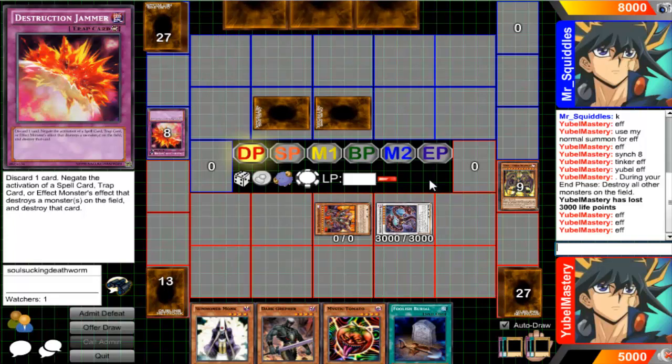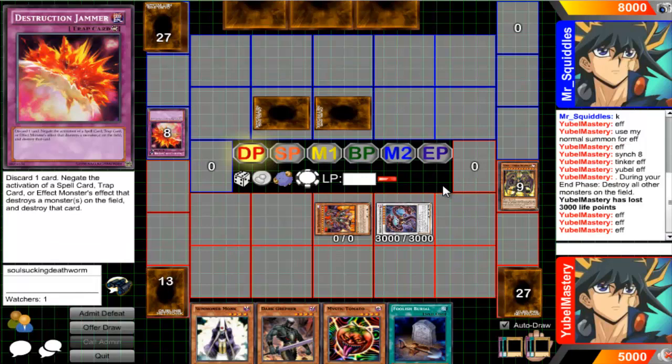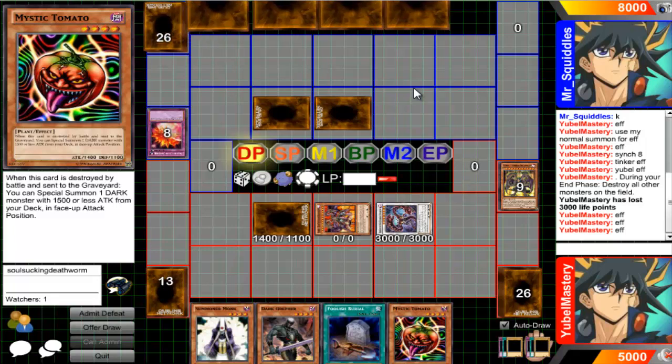I want you to summon an Egyptian God card, because there isn't one I can't handle. I'm gonna let you do it — I'm gonna let you keep on setting monsters and setting monsters, and you tribute all three for an Egyptian God card. And then Ultimate Nightmare will eat you. I'm cool, I'm golden. Go ahead, I want you to do it — keep setting monsters and tribute all three for an Egyptian God card. Do it.